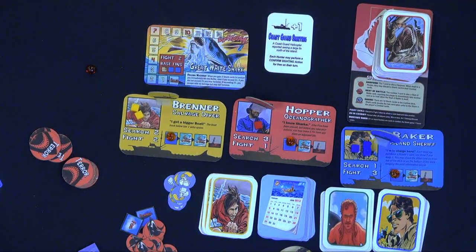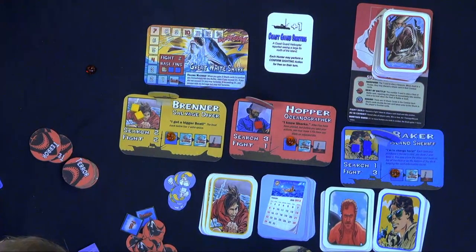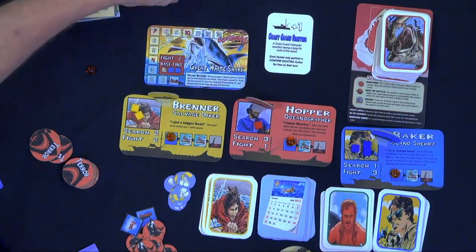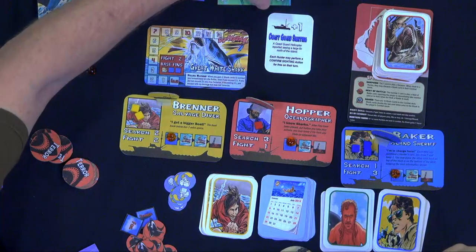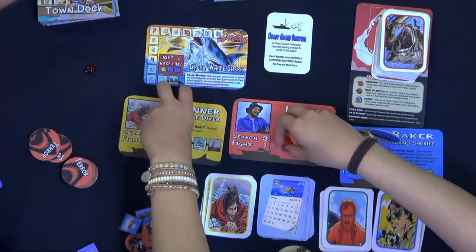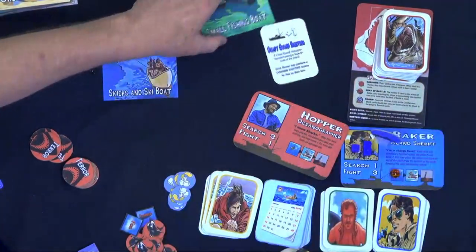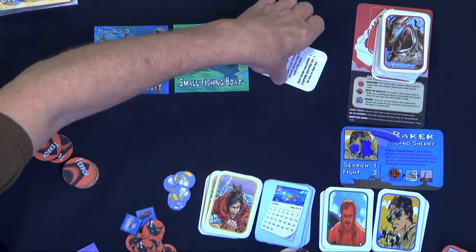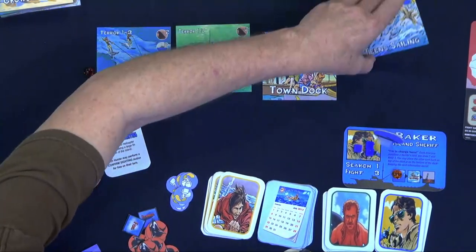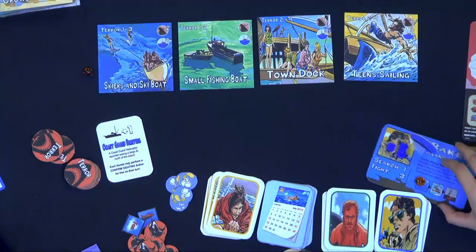For example, this card tells you the locations he's going to get. So we've got three hunters, and I'm going to set out these territories. In this case, we have three hunters and he's got a ship plus one, which means he has four areas he's going to terrorize this turn. So he can terrorize the skiers on the ski boat, the small fishing boat, the town dock, the teen sailing.